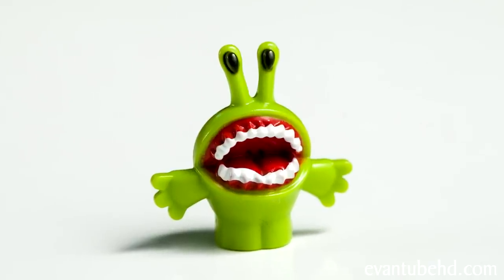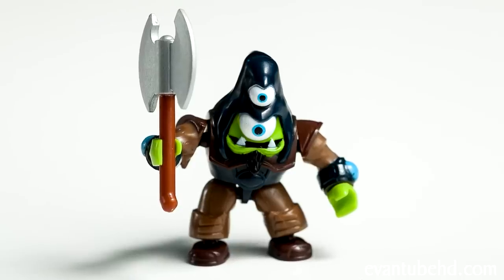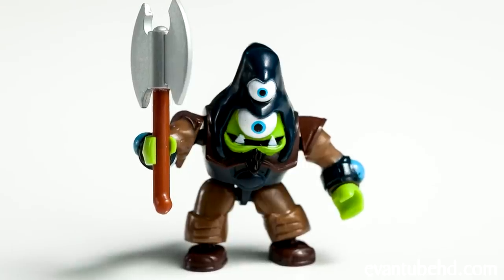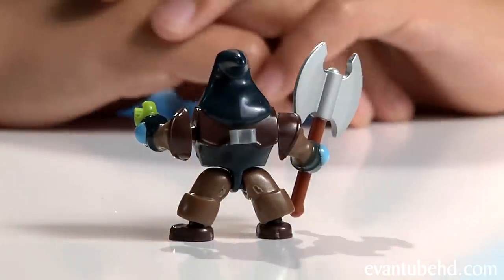The cool thing about these Mega Bloks sets is that you get enemies with them. We got the Chompy — this is just one solid piece. In this set, we also get the Axe-Cutioner. This guy's got two eyes, one on top of the other, and he also comes with an axe. All of his limbs also have ball joints. He has a little hook on the back so you can attach him to the set.